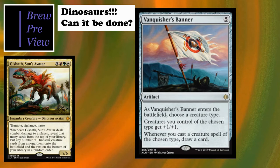Vanquisher's Banner is another highlighted Ixalan tribal card. Five cost, choose creature type - dinosaurs. Creatures you control of the chosen type get +1/+1. And here's the key part: whenever you cast a creature spell of the chosen type, draw a card. That's amazing - just rolling into dinosaur after dinosaur after dinosaur while drawing cards.